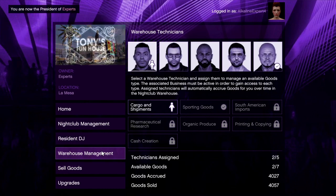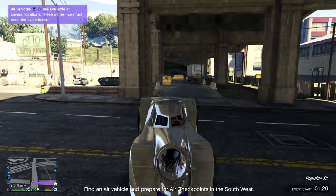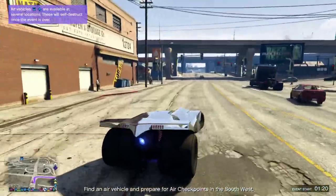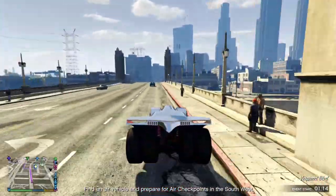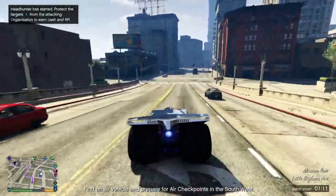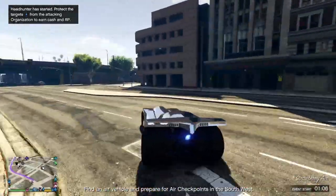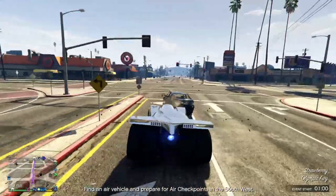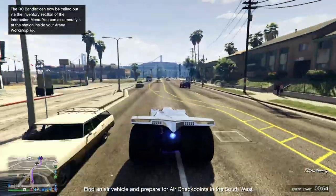The slots you should assign your technicians to are Cargo and Shipments, Sporting Goods, South American Imports, Pharmaceutical Research, and Cash Creations, as these give you the most money per hour. If one slot gets full before the others, just go into your nightclub computer and assign your technician to Organic Produce. The printing and copying slot is dedicated to document forgery, so if you don't own it or have the business shut down, it will be locked — the same goes for other slots. The nightclub is a great way to make money, just remember it is linked to your businesses, so don't start out with a nightclub — follow the steps I already explained to make money the most efficient way.